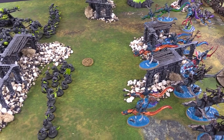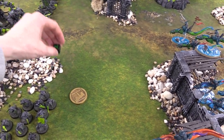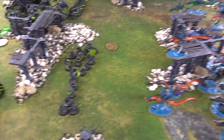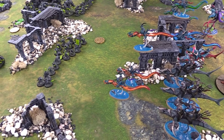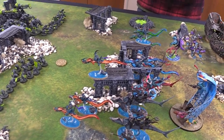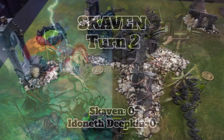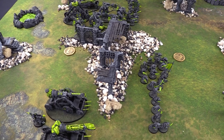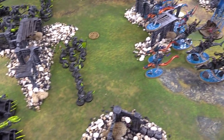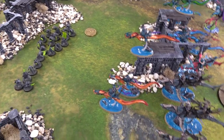Priority roll - one versus six, Skaven win the ties anyway so we will definitely take it. We don't want the double turn right away and we need to get through these Eel Ethereal saves. Skaven Turn 2, Hero Phase. For battle tactics we're going to be doing Gaining Momentum - having more objectives and killing one enemy unit. We elect for the orange Eels since they are the closest for most of our ranged units right now.